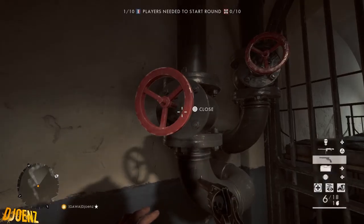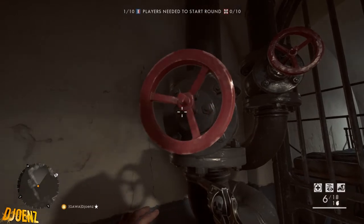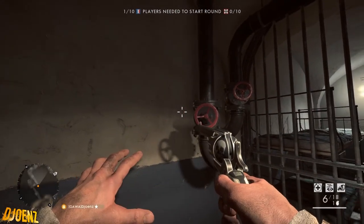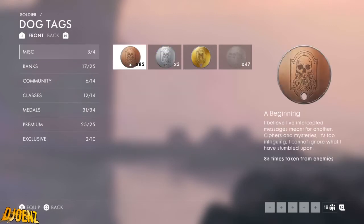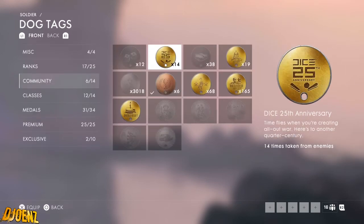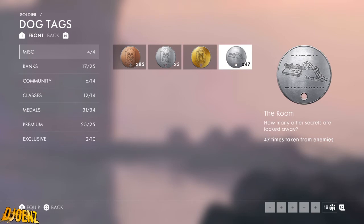If you mess it up, because I have, you can use the right side of the valve to close it. What this does is basically reset the whole sequence. If you mess it up, just reset it - wait till it's done turning and returning automatically, and then you can redo the sequence. The dark tag didn't even appear yet - I just had to refresh it a little bit and now it popped up. So in the beginning I was like, oh my god, I didn't get it, but I have it. There you go - the room.